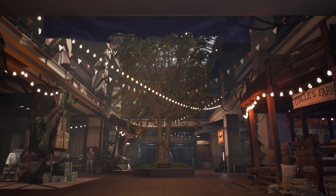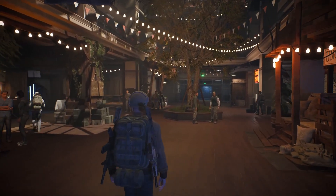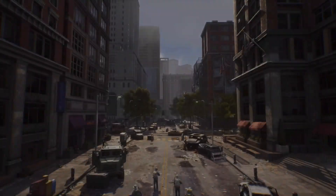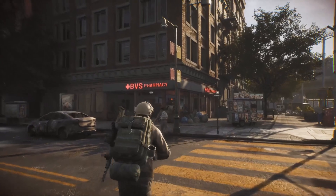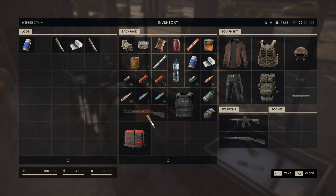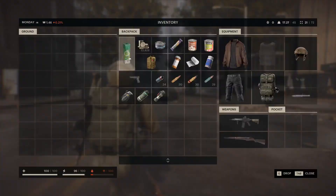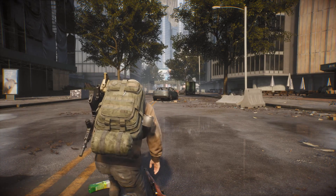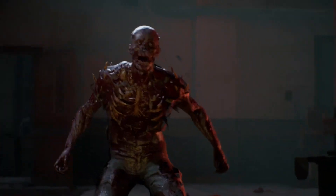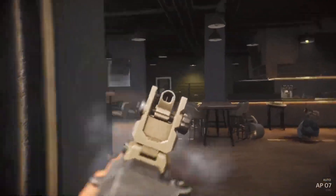Woodbury survivors are working to rebuild the community, constantly needing supplies, building materials, and various items. Your main task is to bring as much valuable loot as possible, and in return you'll be rewarded with the local currency known as Woodbury Coins. Keep track of your health, hunger, and thirst indicators. And remember, dangers are everywhere here, ranging from the vicious infected to other players who are ready to take everything from you.